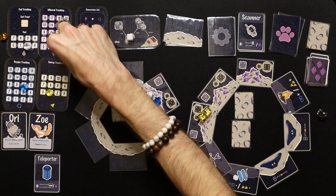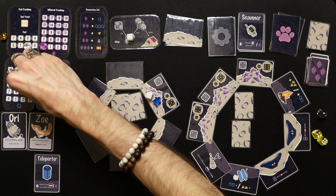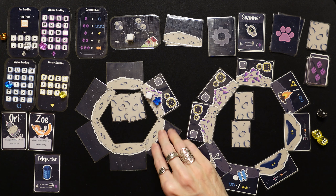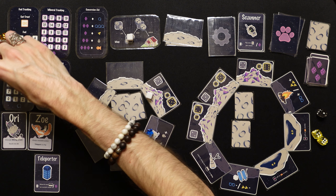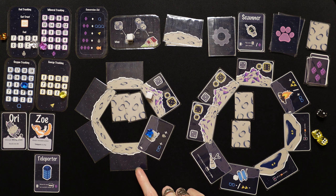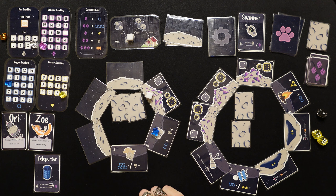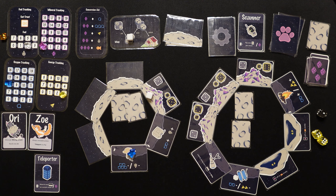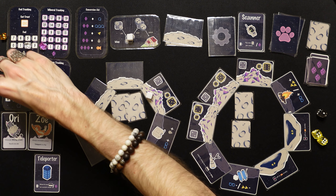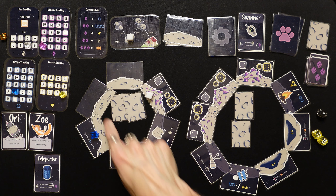We convert two minerals into three oxygen (up to ten), then two more into two energy — barely scraping by. We move two oxygen down to eight and find something amazing: a fuel and two oxygen! Then we move again — the same leaky canister as before. We lose a fuel rather than five oxygen since we need three fuel to reach the next moon system. That's brutal.